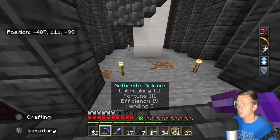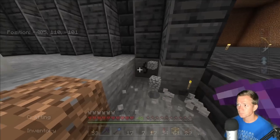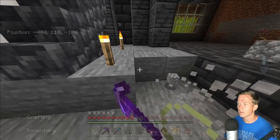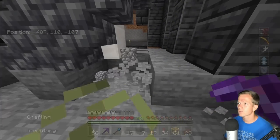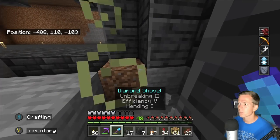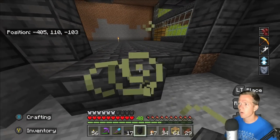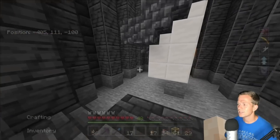Alright, first things first — we need a new floor here. Obviously we can't be having a bunch of stone and dirt that doesn't match the rest of the flooring pattern that we added into the basement. So we'll go ahead and get rid of all of this, and I'm just going to go with the deep slate tiles down here. And I think I actually ran out — I did. Alright.